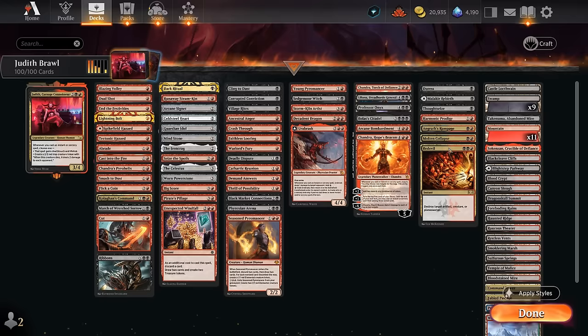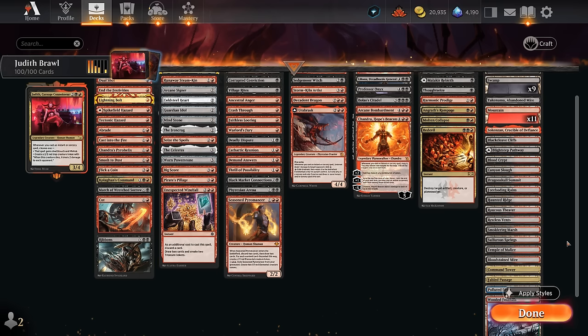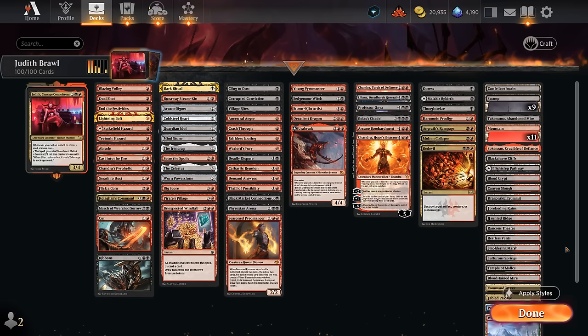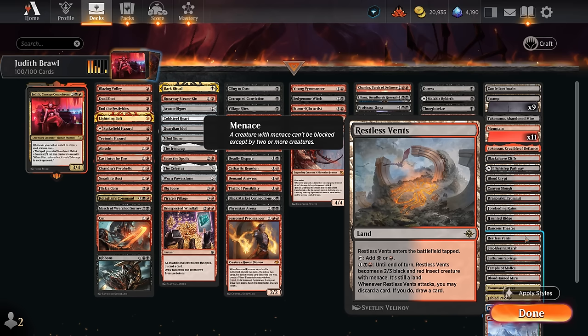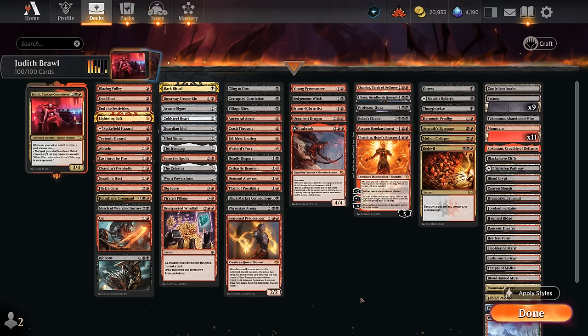The mana base uses lots of red-black dual lands for fixing, a few utility lands including a Temple to scry, the new Theater land to surveil on entry — fetchable with fetch lands — various channel lands, Castle Locthwain as another card draw engine, and Restless Vents as a creature land. The focus is mostly on red-black duals for fixing since we have double-black and double-red cards we'd like to cast on curve. Now let's jump into some games.